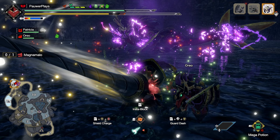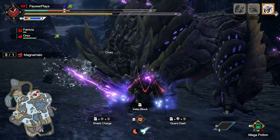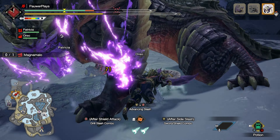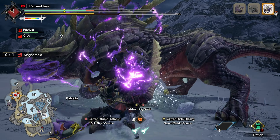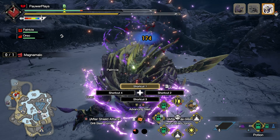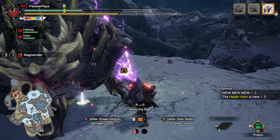Those are just some of the ways Magna Malo will attack us, so what can we do to effectively hunt down this monster? You need to target the parts that are burning with hellfire — usually its forelegs, head, back, and tail. When you extinguish the hellfire, Magna Malo will get staggered.